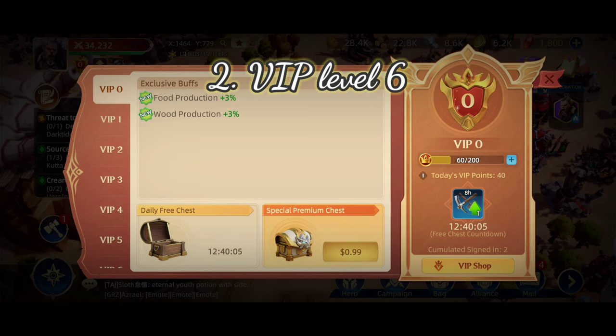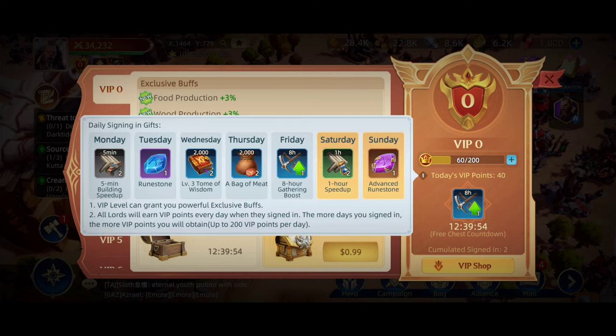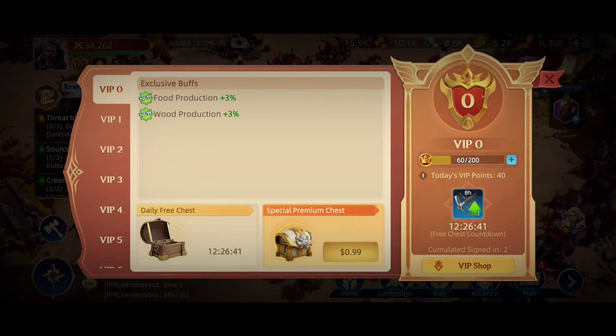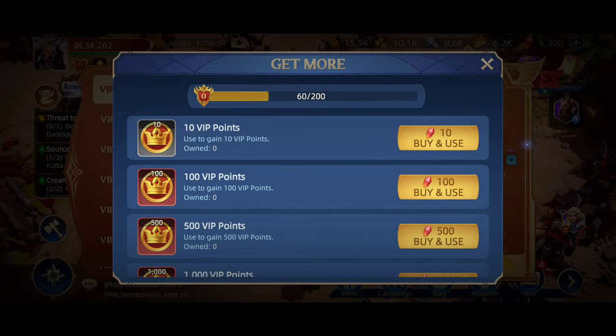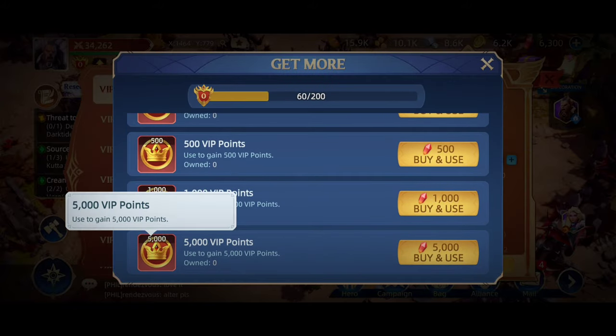The next factor to consider is VIP level 6. We need to enable two builder options in order to grow quickly. You will have one free builder at first, and the second will require gems to activate. So, in order to reach VIP level 6, you'll need to spend gems to purchase VIP points. As a result, you will receive an additional free builder.